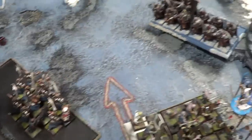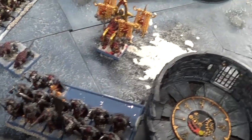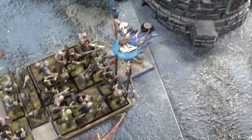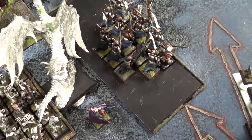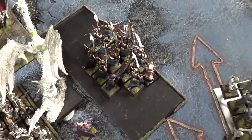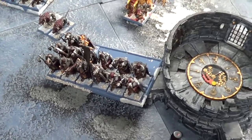Warriors of Chaos turn five: his Warriors charged from the flank of my Ghosts, and his Dogs made it back around to this side. In combat I ended up winning by one again due to my musician, and winning by three in another fight. He needed a five on his second attempt to pass his break test and he got it, so his Chaos Dragon is still alive. That's essentially all that happened.